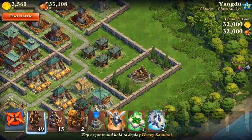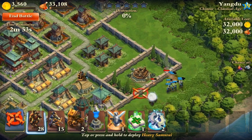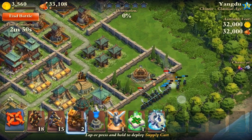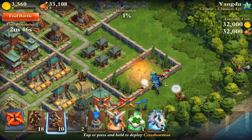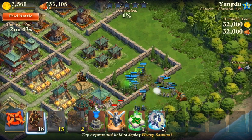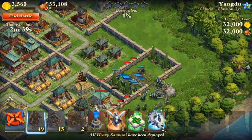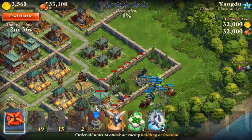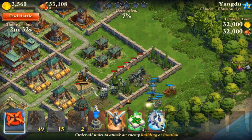Basically, what I'm gonna do is start from this top corner over here — hopefully they can break through the walls fast enough. With supply carts, it's the same thing as ballistas and cannons or whatever you call them — they're basically all the same. You definitely need to keep them surrounded so they won't get destroyed, and that's definitely a big issue with them.